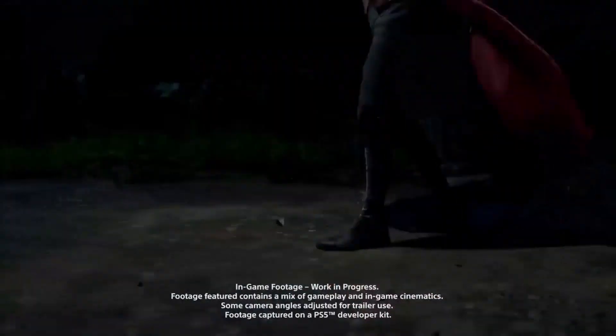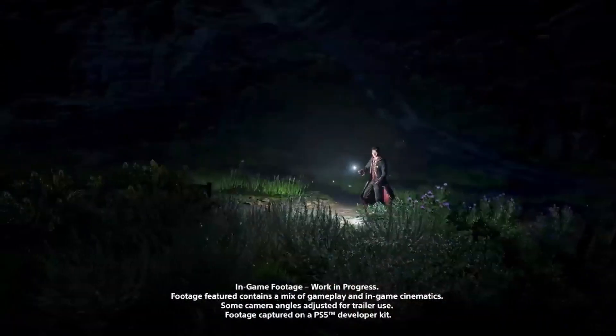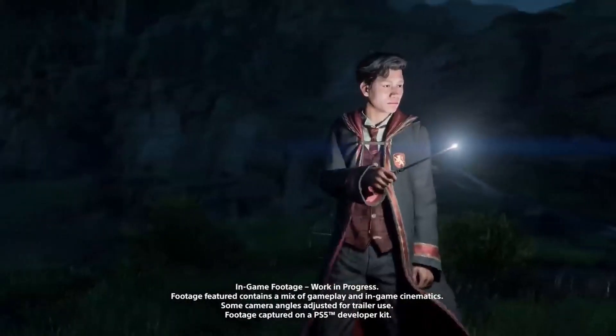The first time we hear a spell in any gameplay is right at the start of the state of play. Spell number one is Lumos, which lights the end of a wand and acts as a torch.